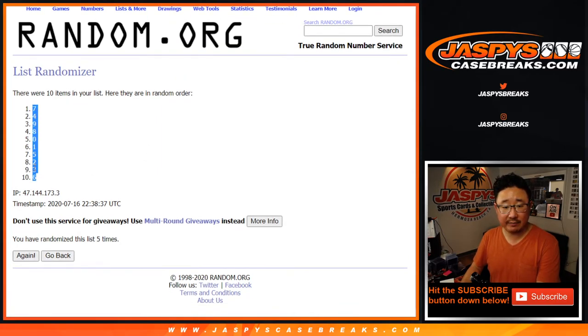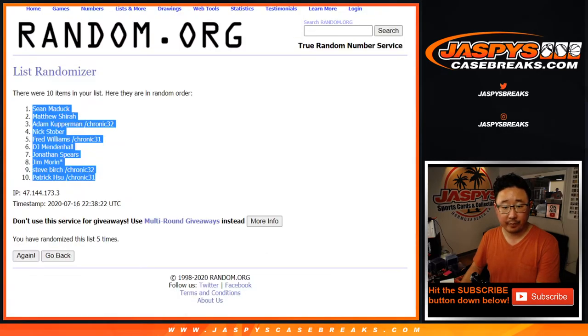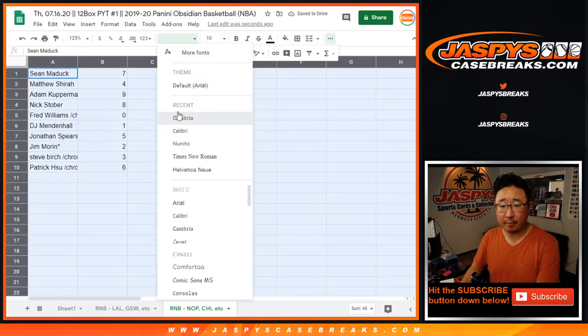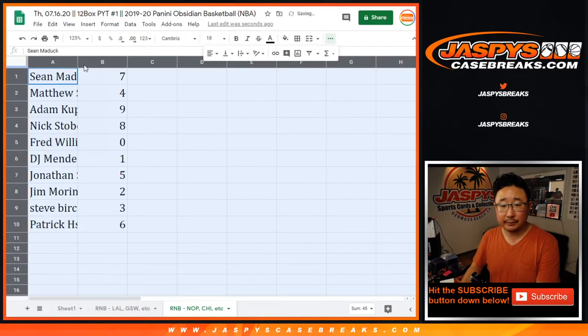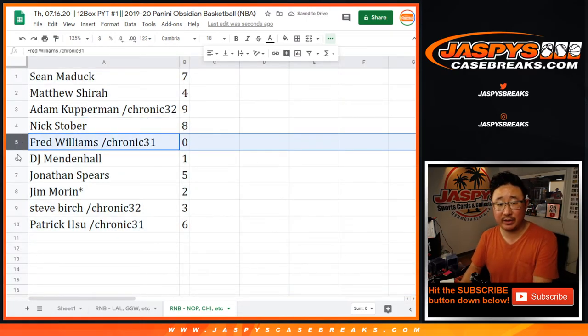After five times, you got seven down to six. There's five right there. Sean with seven. Matthew with four. Adam with nine. Nick with eight. Fred with zero.